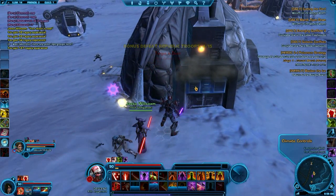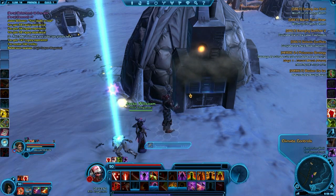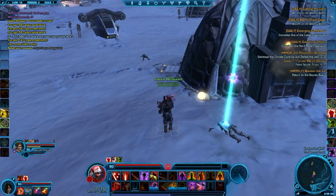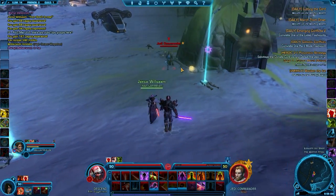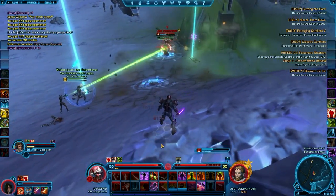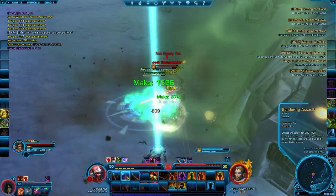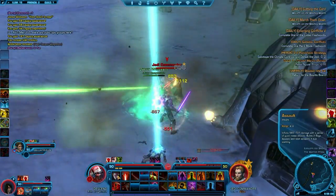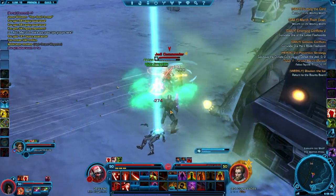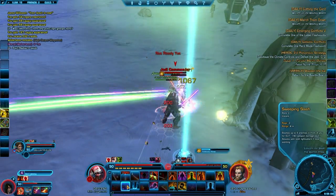I specced Juggernaut slash Immortal, and that's pretty much the tank spec for a Sith Warrior. It's a lot of fun being able to literally become Immortal. If you have enough heals and the right gear, you're pretty difficult to kill, and I like that. I like being the meat shield for groups, and here I'm just doing a heroic daily out in Ilum.